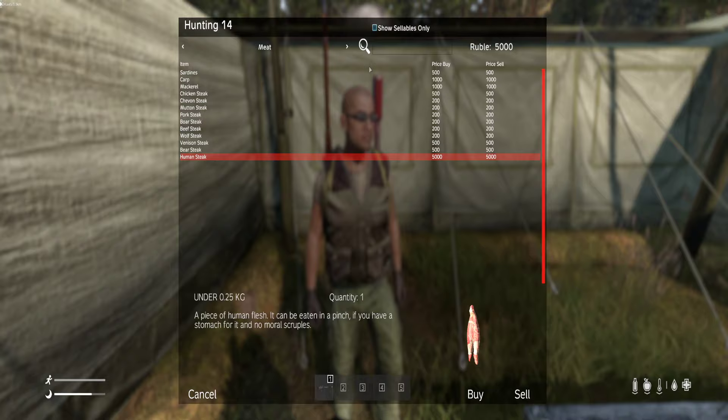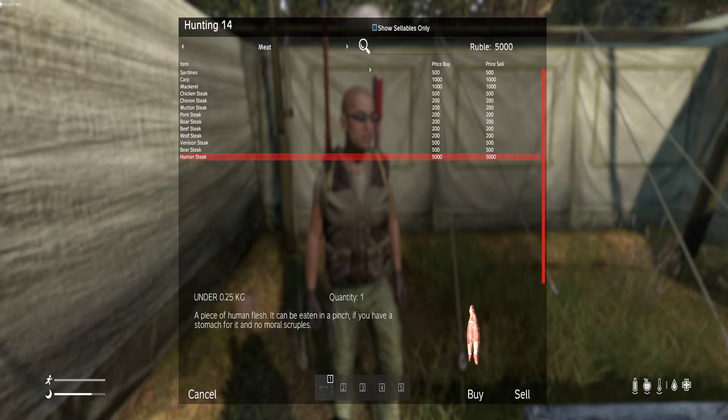Also keep in mind the human steak while you're PvPing — it's worth five thousand, which is pretty good for killing a player and grabbing his meat. Hope to see you on the server!